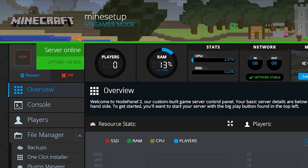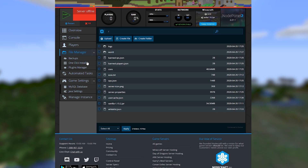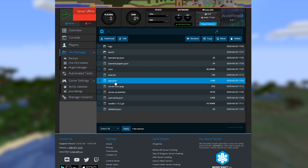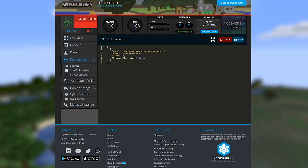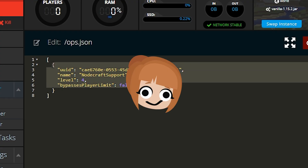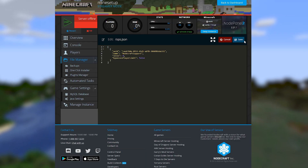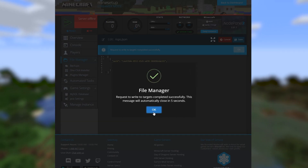To manually alter the permissions file, be sure that you've started the server up at least once — the file won't be created until that point. From the file manager, open the file ops.json in the main directory. Here you can add players directly by UUID and name. If you're using either the panel's player feature or the server command, this file will be changed for you automatically. When you're finished editing this file, be sure to save the changes and restart the server for the changes to apply.